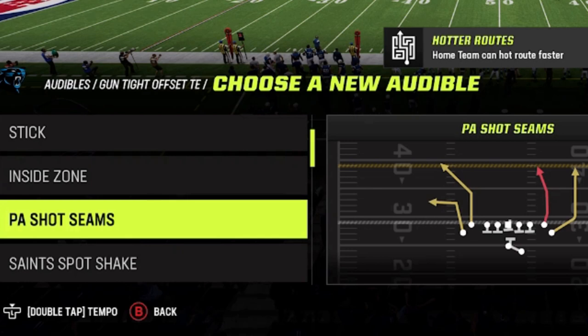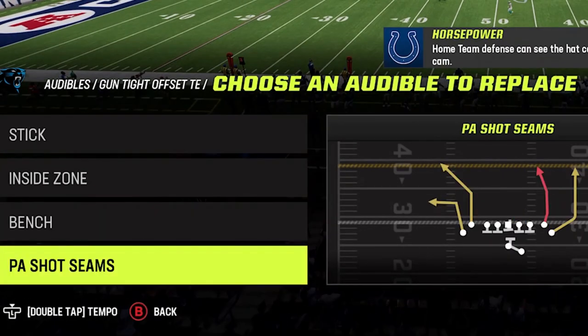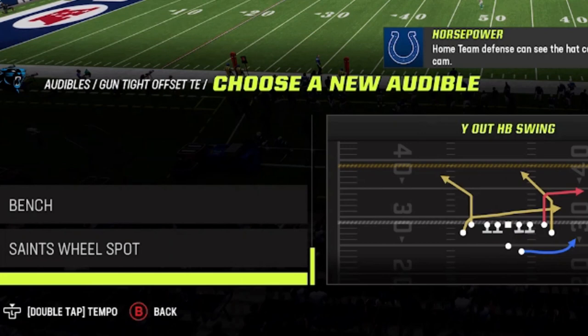I did show the PA shot scenes - it's a one-play touchdown against a lot of different things, and I showed that in yesterday's video so I'll have a link in the description. There are a lot more explosive plays in this formation though, like the bench, the Y out halfback swing. If you want to see a bunch of one-play touchdowns out of this formation, that'll probably be done more like a highlight reel footage video - hit the like button and let me know in the comment section.